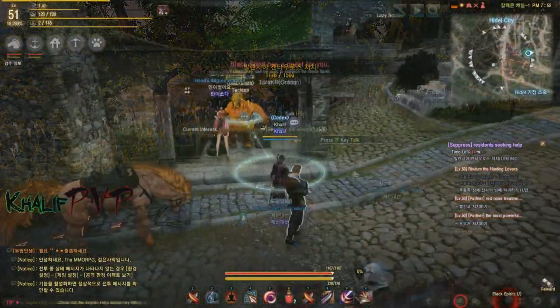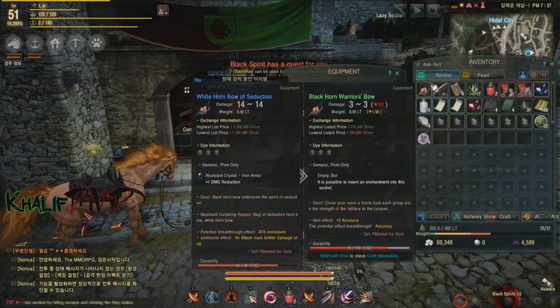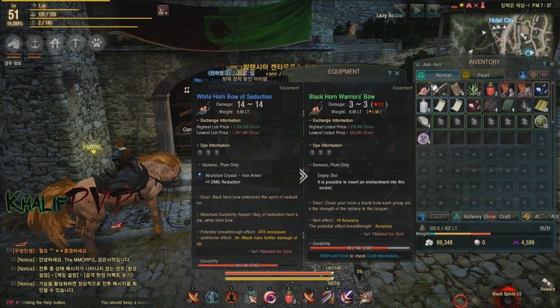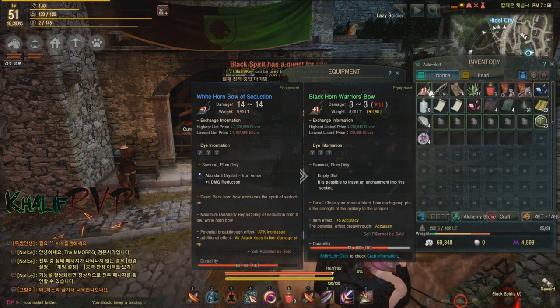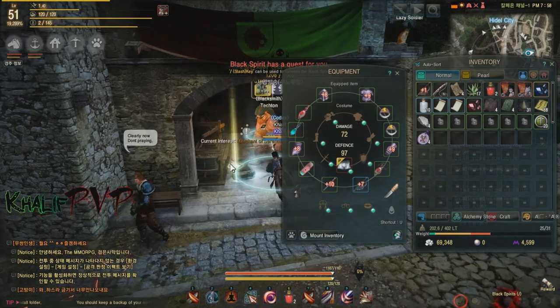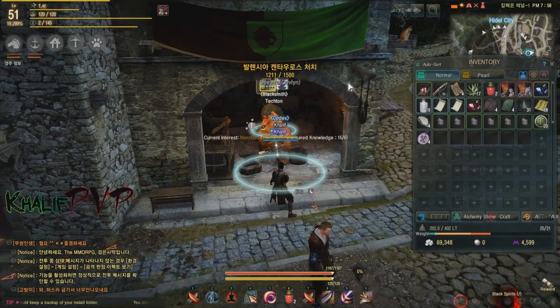The next tip: if you have items that are already enhanced (plussed), don't sell them and don't put them in a warehouse if you're not going to use them. For example, I have a Black Horn Warrior's Bow that can only be used by Samurais and Plums. I already have a better weapon, and a lot of people might be inclined to just sell it — don't do that.